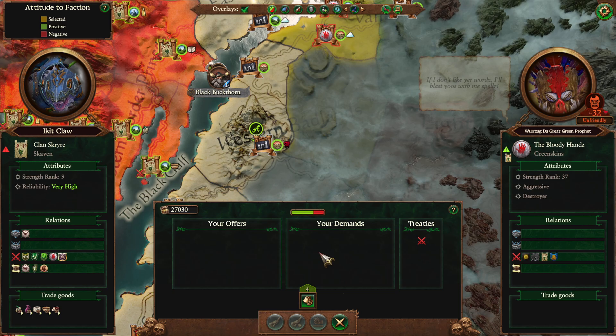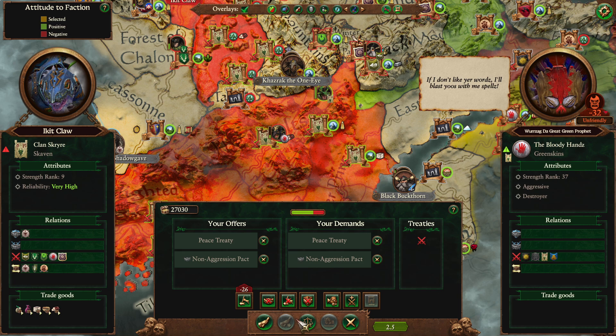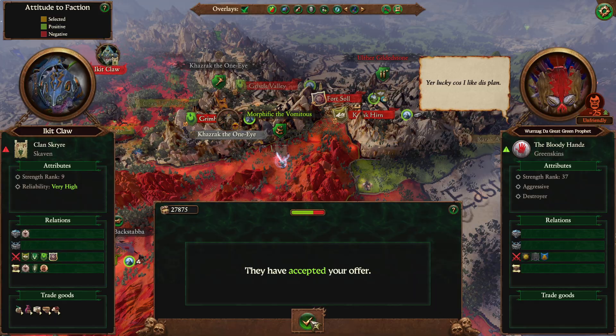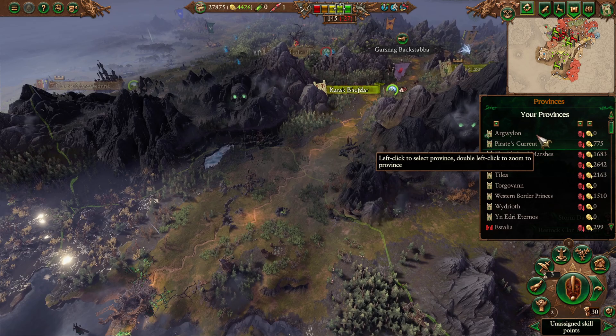The last thing is whether we want to peace out with these guys. They're actually getting a lot weaker. We could peace out just so we don't have to deal with them, which may benefit us. They'd give us 845 gold. Don't bother with the non-aggression pact — we might declare war on them in a bit. Our other armies are currently busy with lots of other stuff, so let's give this some time. If they declare war again in 10 turns, that's fine.